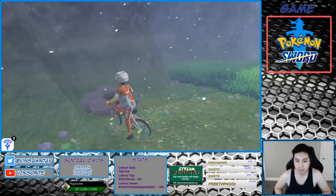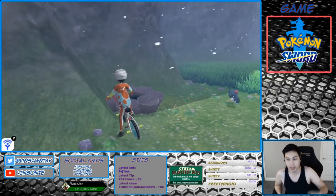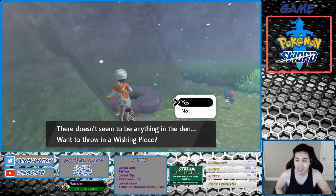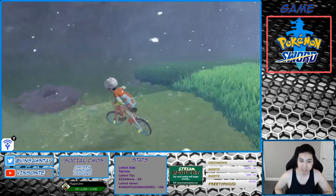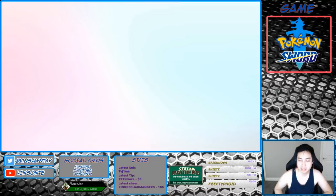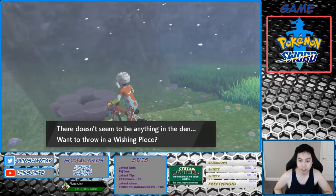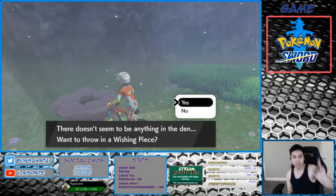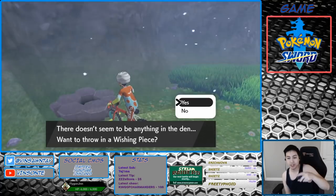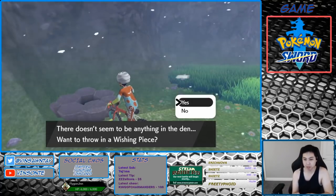There's a trick for doing the raids. Stony Wilderness is right behind me. I'm gonna save super quick. You want to put the wishing piece in, and right before you save, press the home button. If it's a purple beam, you continue. If not, just soft reset — but you have to do it super quick, otherwise you're just gonna waste the wishing piece.